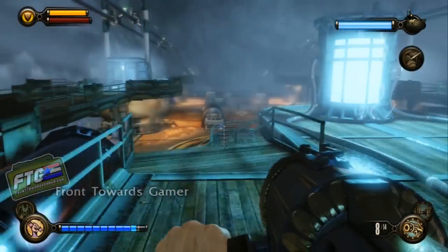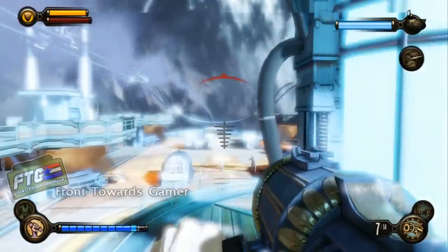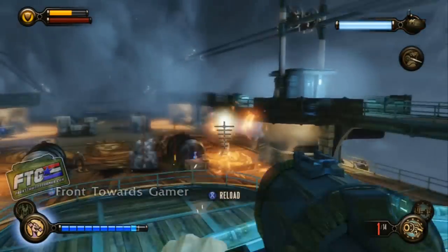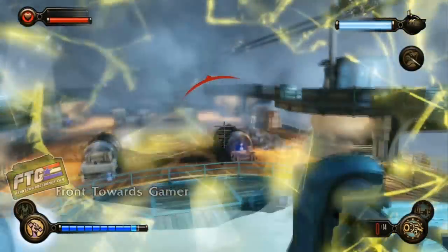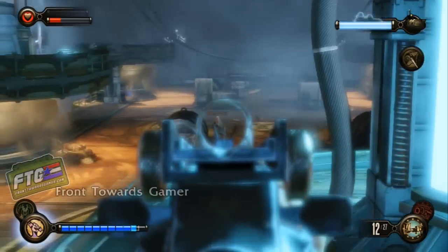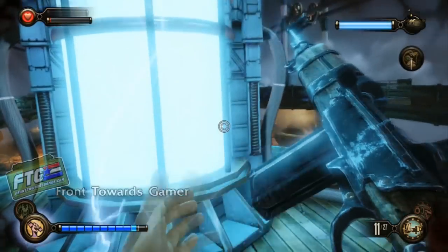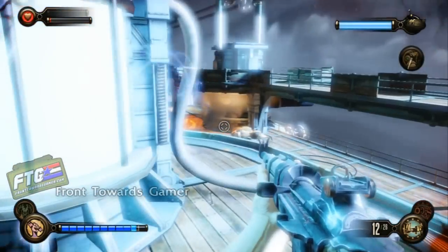Immediately coming out of this window, use your songbird to take out that first boat, then whatever you have in hand, take these guys out. There's a sniper rifle behind you on the left which you're going to grab after you get done here. I had a carbine — you're going to want to aim down the sights for all of this.